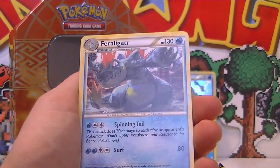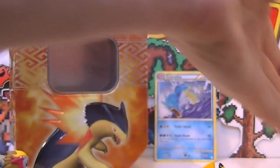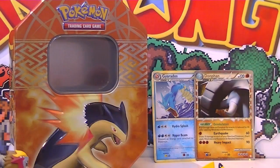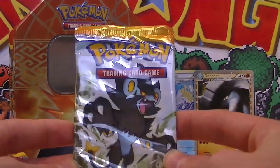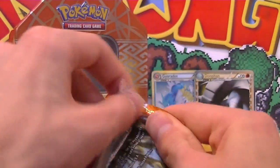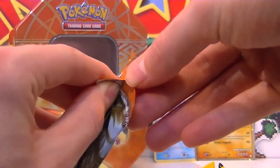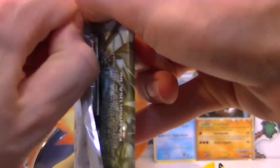And a rare Feraligatr finishing things off, which is so cool because Feraligatr is a boss. So we'll put him with the other holos at the back. Hopefully we can finish it off four from four with the Diamond and Pearl Legends Awaken pack — please do something good for us. I don't think I've opened this set before so it's all completely new to me.